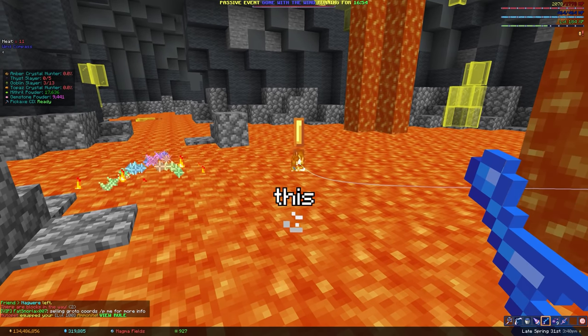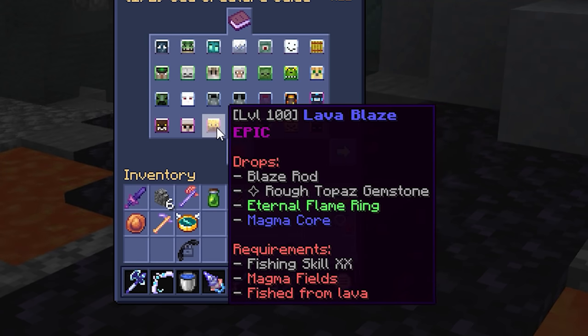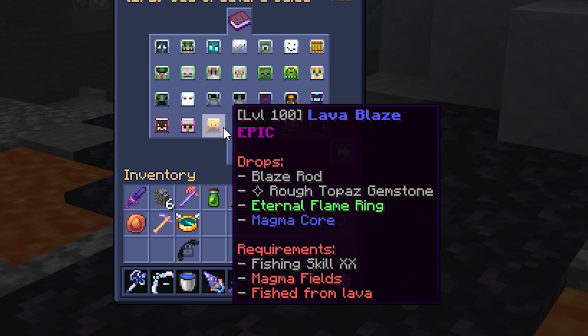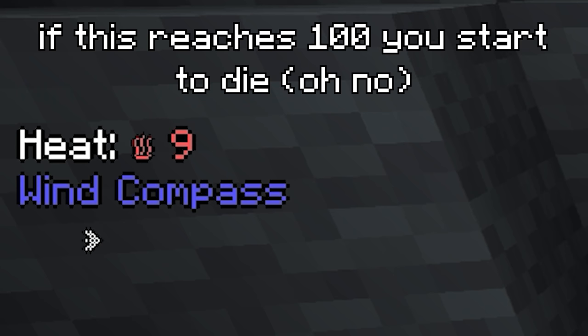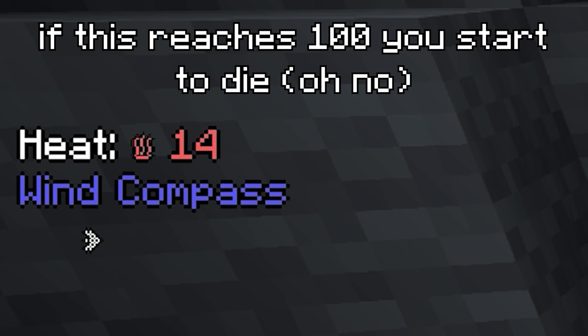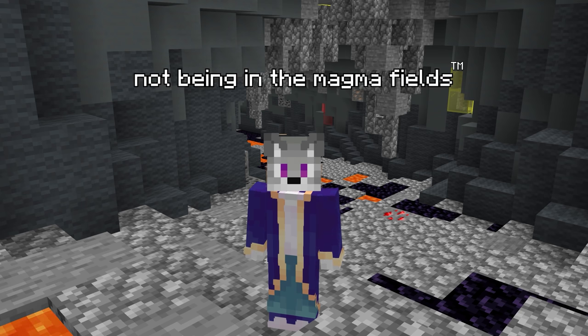Plan B involves lava fishing in the crystal hollows. This is great because there's only two creatures that you can catch, and they're both high level creatures that both give a lot of XP. The biggest issue is heat, which ticks up slowly whilst you're in the magma field, and to counteract this, you can try this little trick called not being in the magma fields.